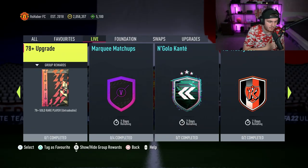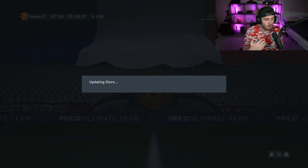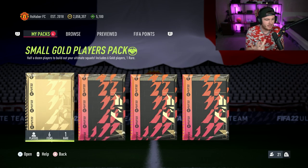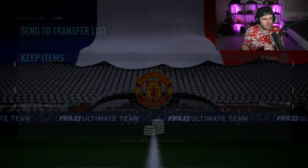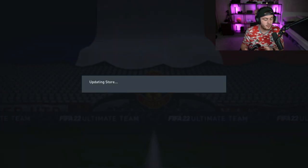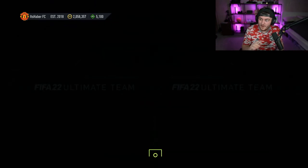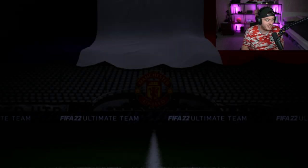We also got a 78 plus gold player pack, which we might open a few of those as well. We got a guaranteed Foot Hero Upgrade, an 86 rated squad, an 85 rated squad with an inform, and an 83 rated squad with an inform, which I think is actually fairly cheap. We also got some Zebra kits, which is pretty cool.